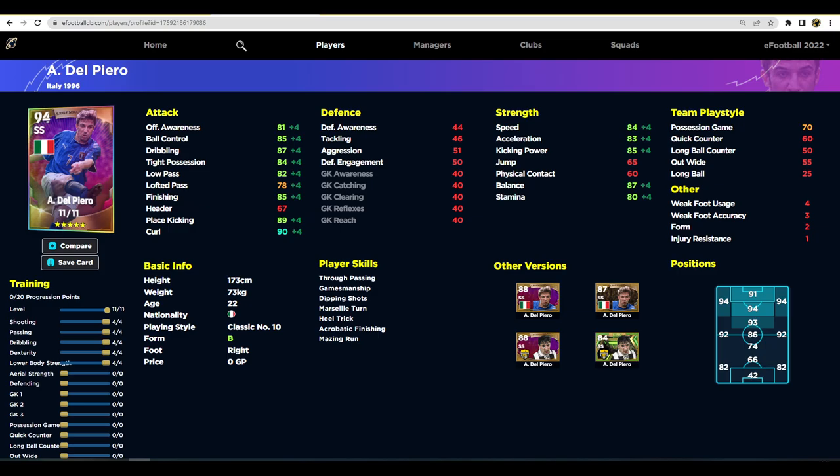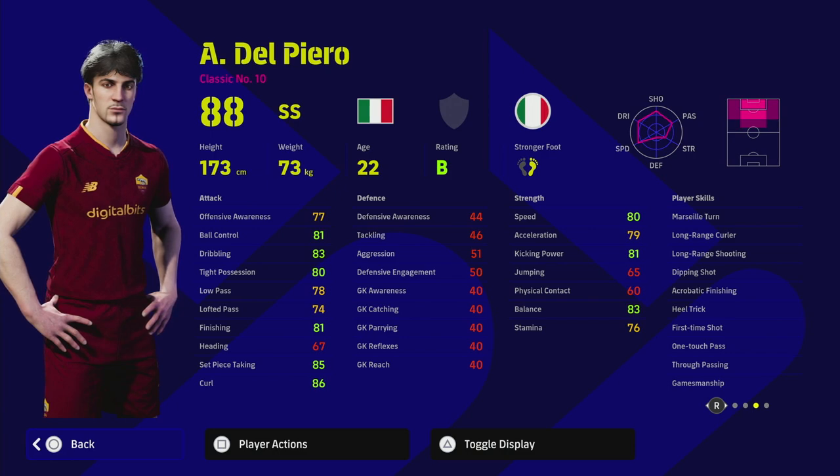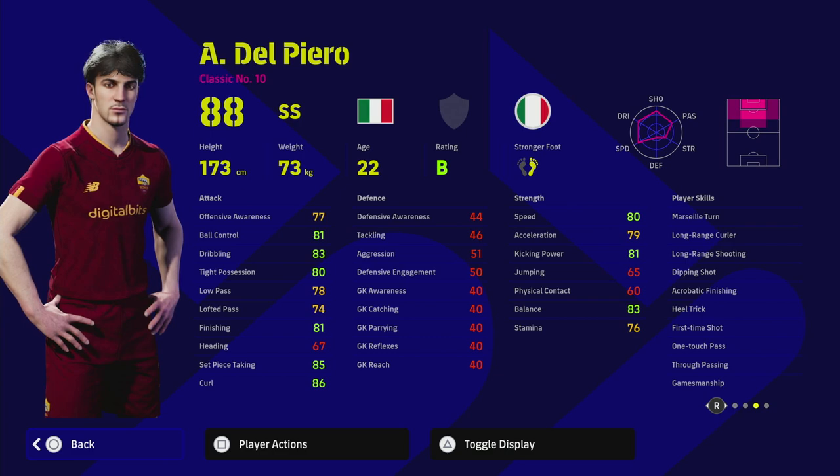Next up is Del Piero — an interesting one. Look, it's Del Piero, that's the first thing to say. You'll have the team play style proficiency problem again, and he also doesn't have Unwavering Form, so his standard form is a bit of an issue too. But the rest of his player skills and stats are really, really underrated. He only has 11 levels to go, but straight off the rip you're getting 80 Speed, 83 Balance, 83 Dribbling, and 81 Finishing with 86 Curl. He's going to play similar to Messi — a slightly faster version — but obviously you don't get as many levels.